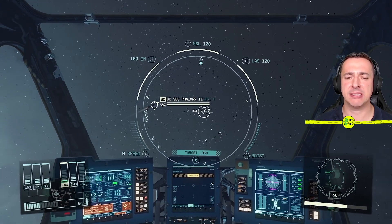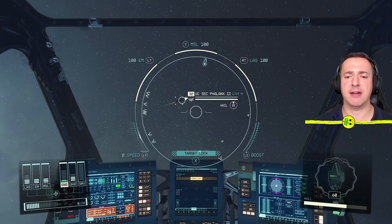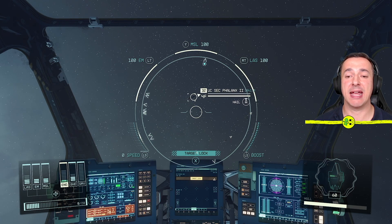If you're within range and the ship is hailable, you'll see this little icon just at the bottom here that says Hail. Hold that button and you will hail the ship — so we'll hold that down, A for me. There you go, not very exciting that one, but at least we hailed them.